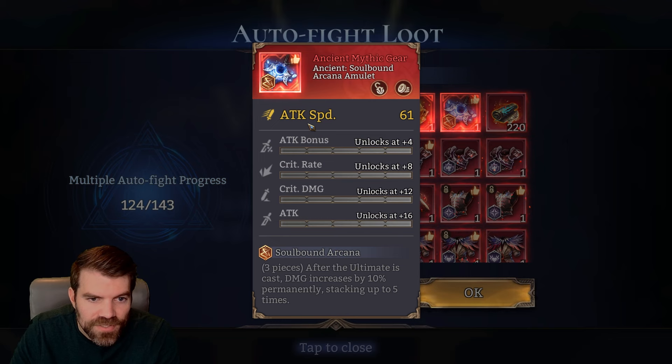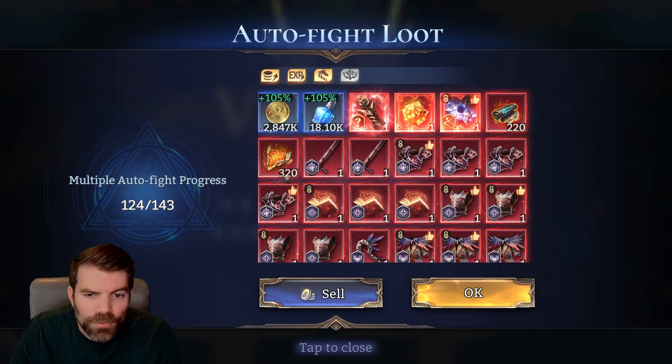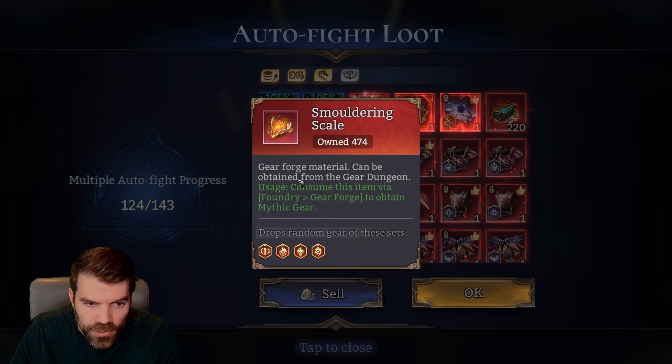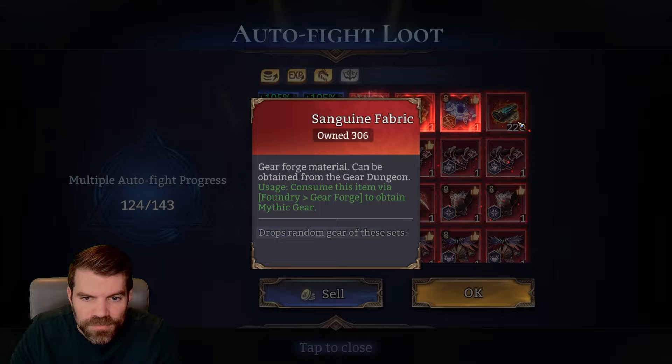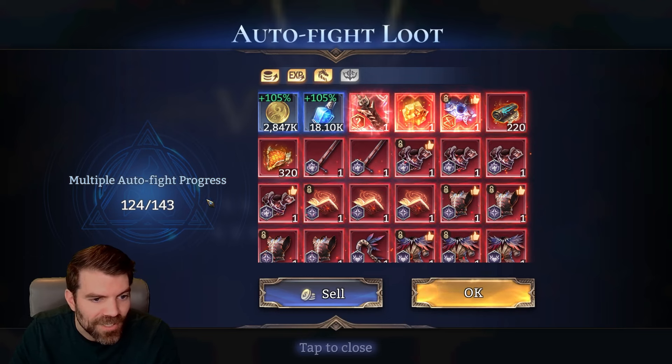Let me show you this screen first. Oh, attack speed — it's at least a triple or a quad stat, okay, we'll take that. What we're going to do in this video is go through our loot, see how it works, then craft some sets, see if we get anything good, and just kind of review the loot and what we've done.